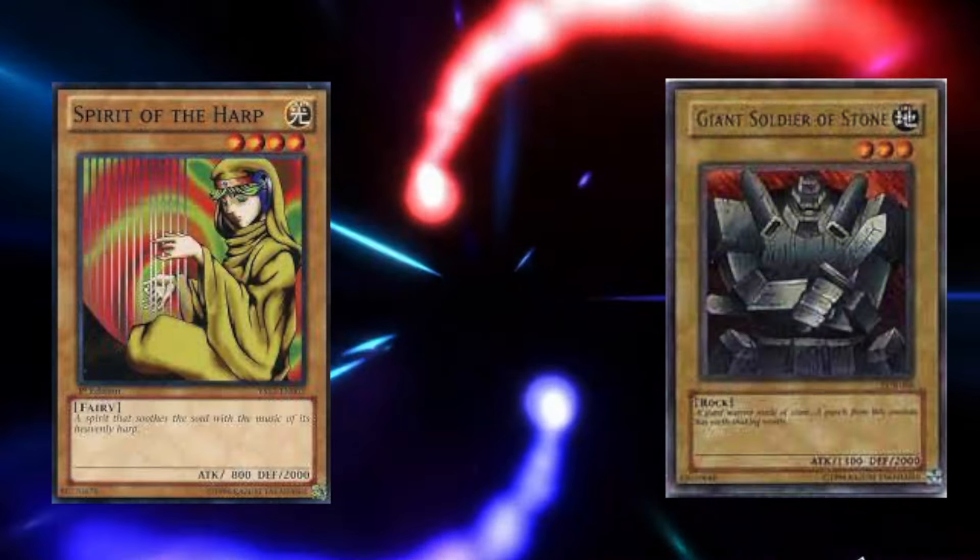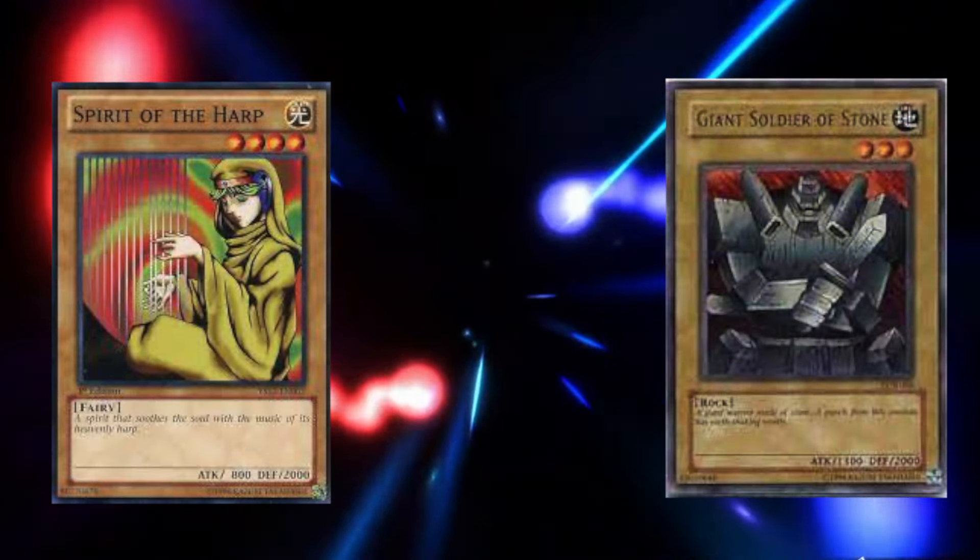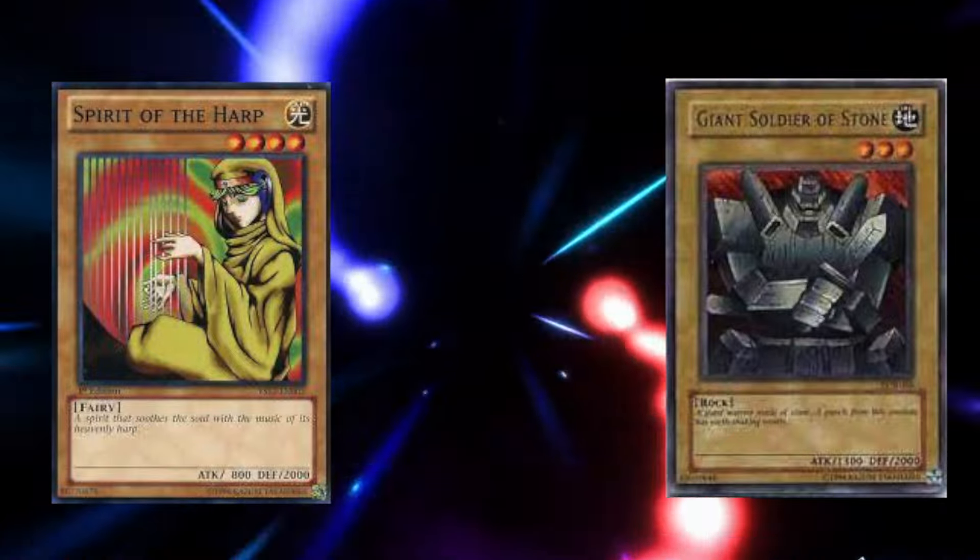Having La Jinn would help secure your position so that you could tribute it for higher level monsters. Now this isn't to say players wouldn't play defensively. Spirit of the Harp and Giant Soldier of Stone would be played in defense mode because of their 2000 defense stat, but an aggressive style of play was more common.